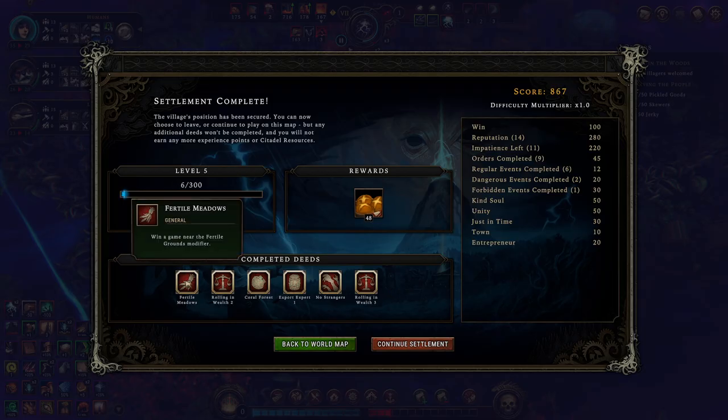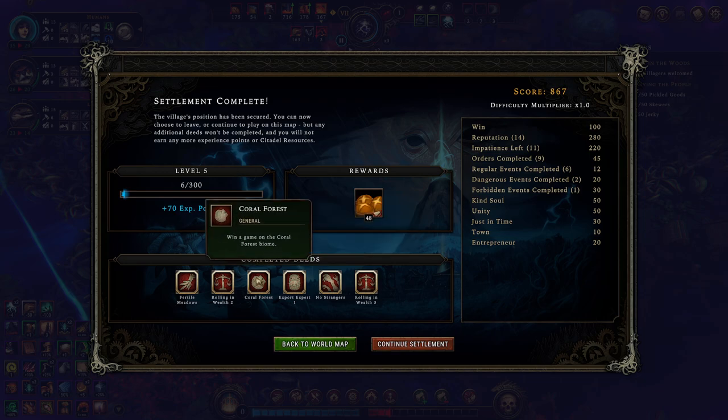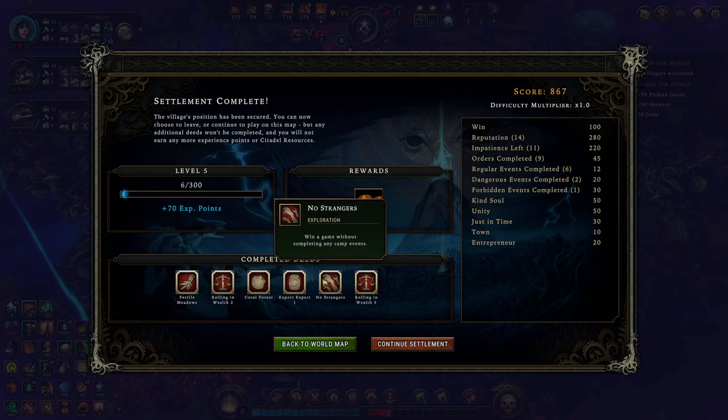Generous gifts — a cornerstone for newcomers bringing more goods when you have higher level hubs. We also completed six Deeds: one in Fertile Meadows, Rolling in Wealth for trade goods worth 200 Amber, Rolling in Wealth 3 for 600 Amber, Coral Forests for winning on the Coral Forest Biome, Export Expert for 10 trade routes completed, and No Strangers for winning without completing any camp events — I wanted them, I just didn't find them.